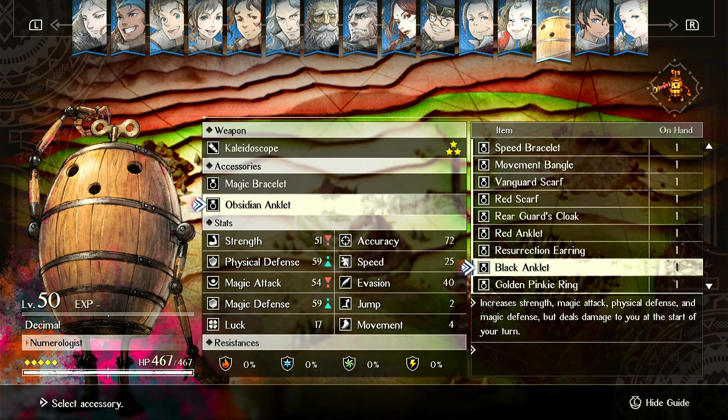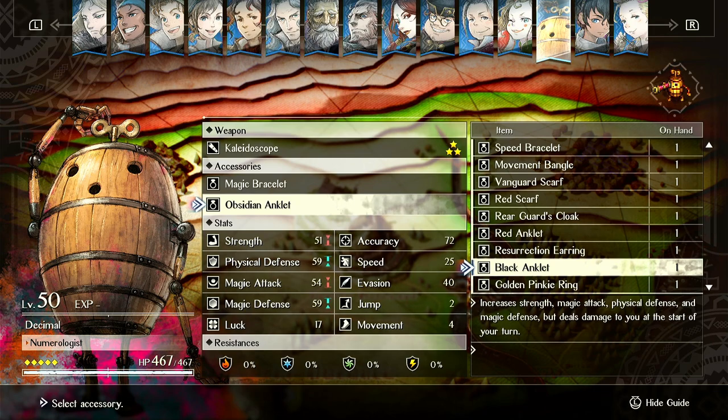It gives you plus 3 to strength, physical defense, magic attack, magic defense — four stats total. The downside of this one is still kind of annoying though. I think you take roughly 50 damage at the start of your turn. It's kind of similar, but this is more reasonable.